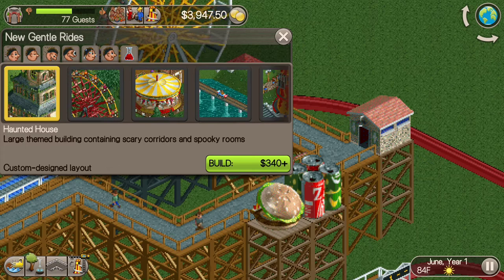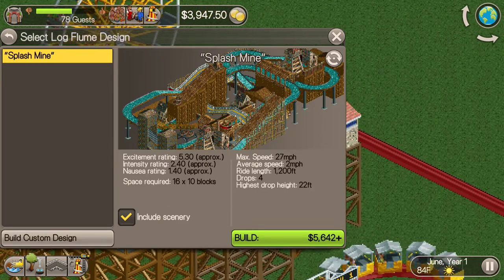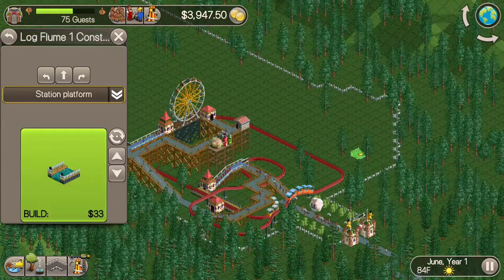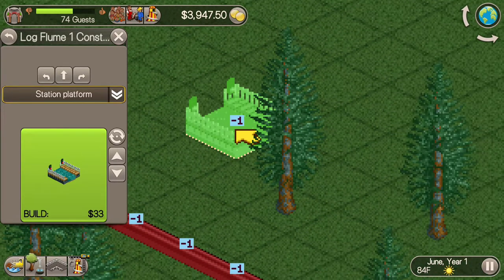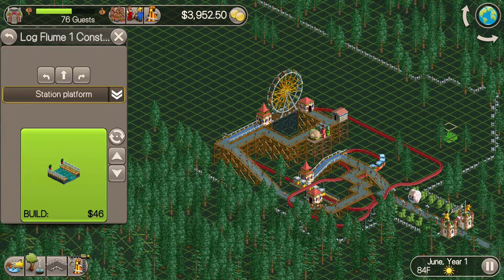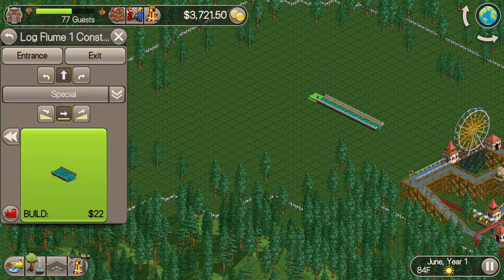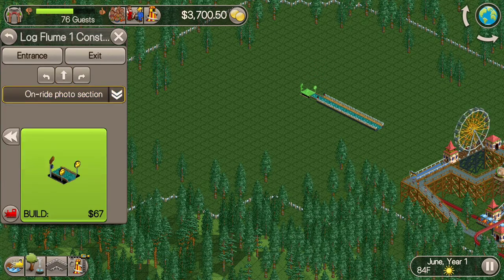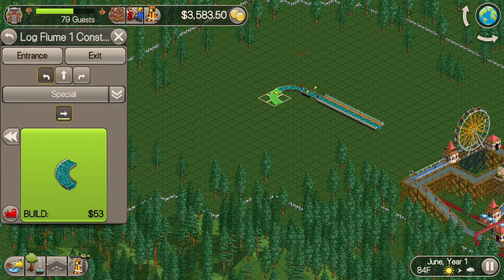I want to build a log flume, so I'll click 'Build Custom Design.' I'll give myself a little room and build the ride over here so I have enough means to build a path and leave room for the entrance. I can build a photo section and do various turns.